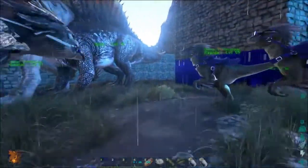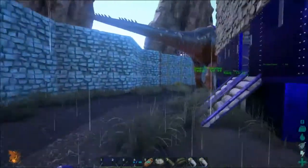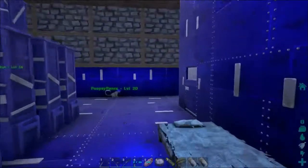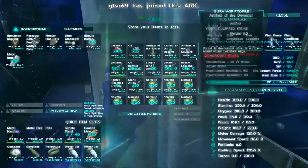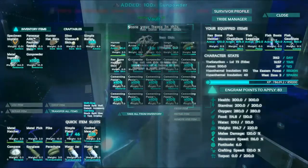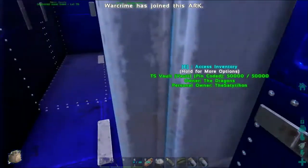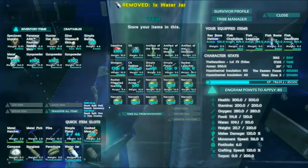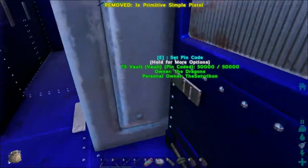We got the metal — around 300, not a lot but it's enough for now. Let's take the gunpowder if we can find it. We only have 300 but I have a bunch of chitin. I can't move — need to move some stuff just so we can move.